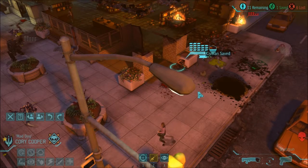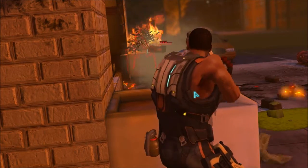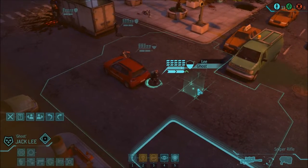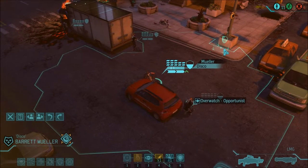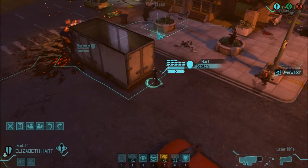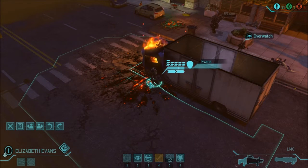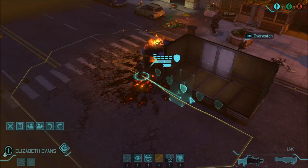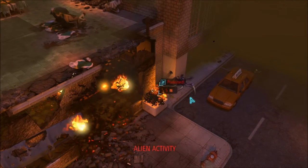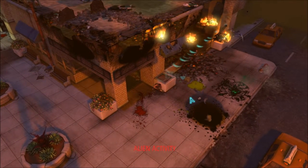Get out of here. Come on, hit it — tag him again. Good job. I know there's one more chrysalid over there. You can't hide from me. Ready to engage — better reload. I don't think there's anybody over there. There he is.